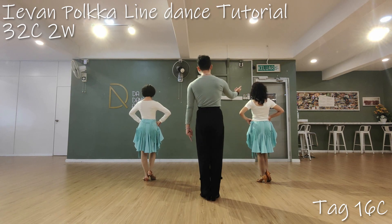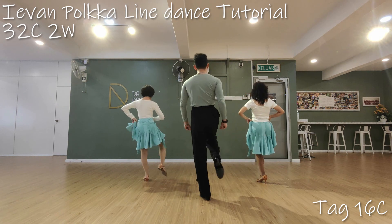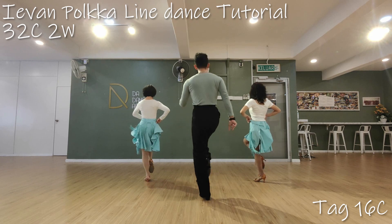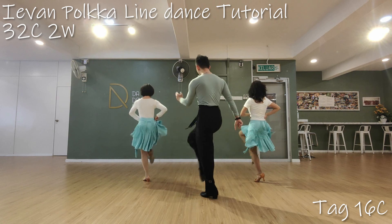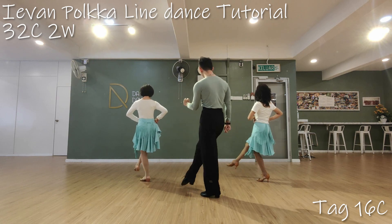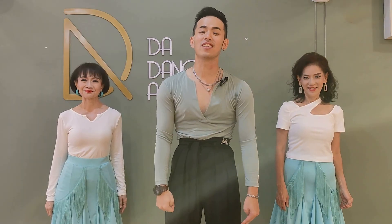Let's do the complete head with 16 counts. 7, go. 1, 2, that and kick. 5, 6, that and kick. 1, 2, 3, 4, 6, 5, 6, 7, 8. Thank you for joining us for this line dance tutorial. Hope you enjoyed the dance.